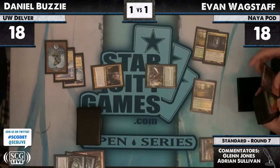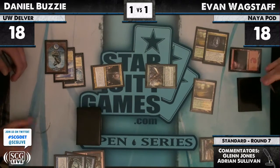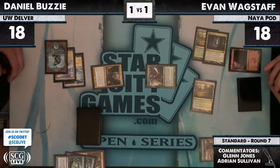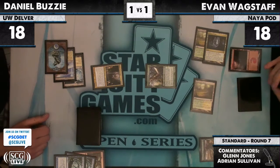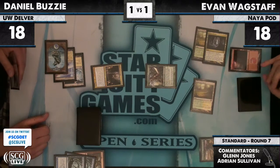Borderland Ranger — not terrible, not ideal, not on the bottom of the deck. It can be removed by a Snapcaster into Vapor Snag, or an attack with the Geist and then a Restoration Angel to save the Geist is another possibility. Or a Pike — a Pike will do a lot of damage there. If we have Mutagenic Growth post-board, even that will do the trick.